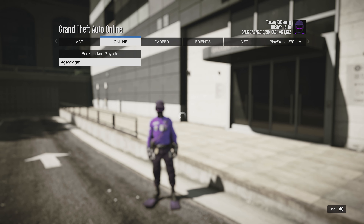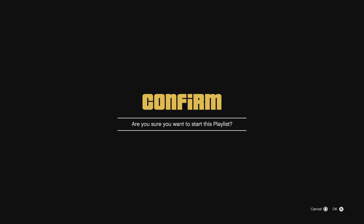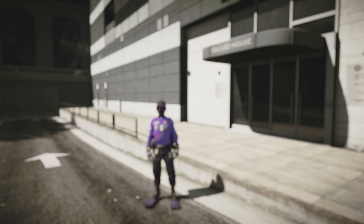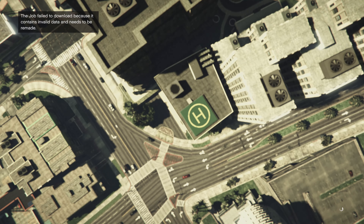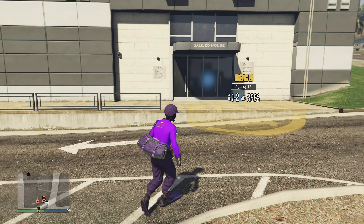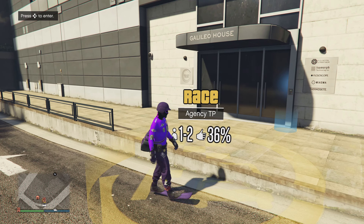After you have done that, go ahead and open up your pause menu, go to My Bookmark Playlist. You're going to want this bookmark playlist right here — click on that once, hit X, and spam right on the D-pad. This is a failed attempt, just so you guys can see what will happen if you do fail it. It's not a big deal — all it's going to do is spawn you back down.